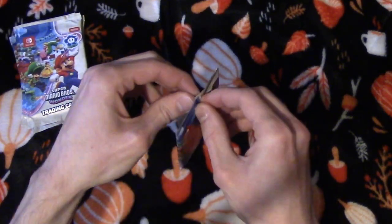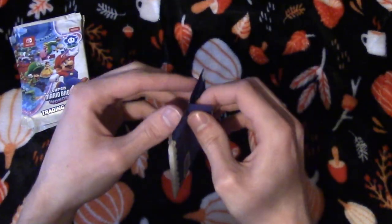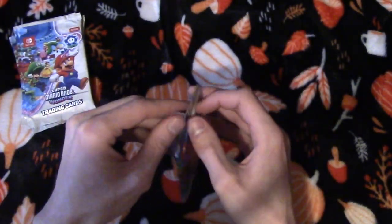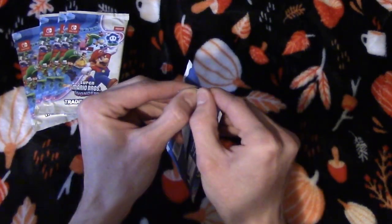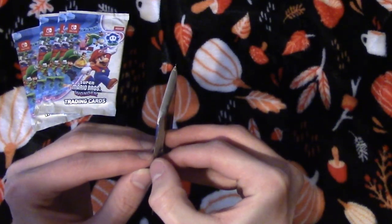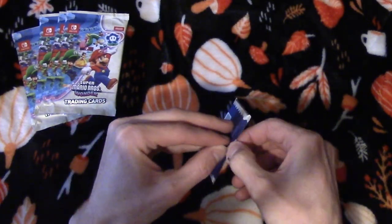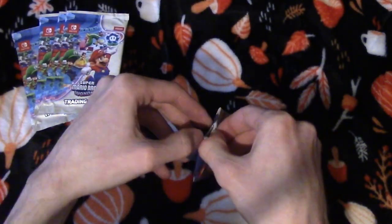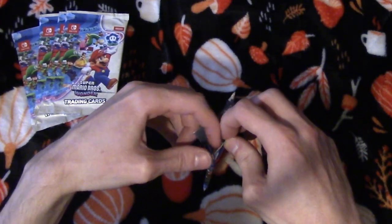I gotta try to open these up a little bit nicely so that the packaging doesn't rip. Got five attempts at this, so hopefully one of them doesn't break. Oh yeah, finally got it! Look at that, beautifully open. All right, here we go — first pack opening. This is nerve-wracking, going for the elephant Mario.